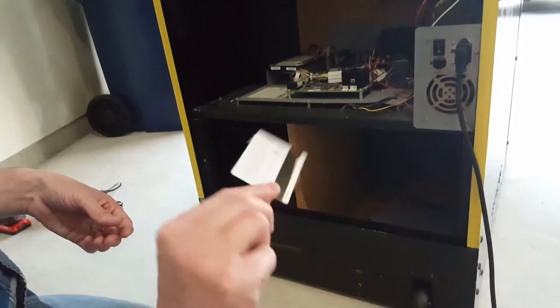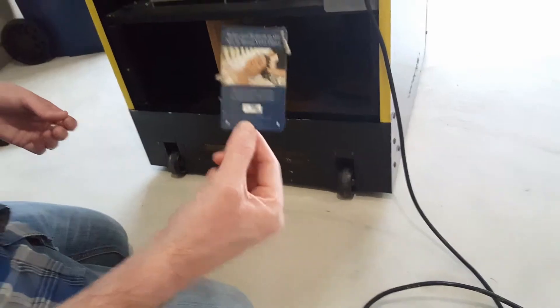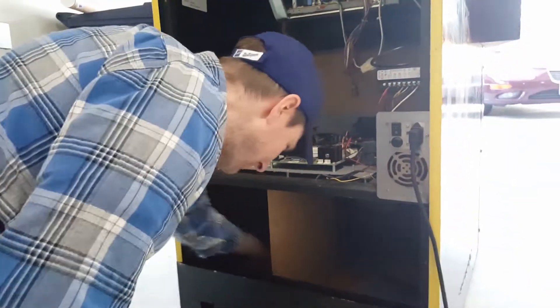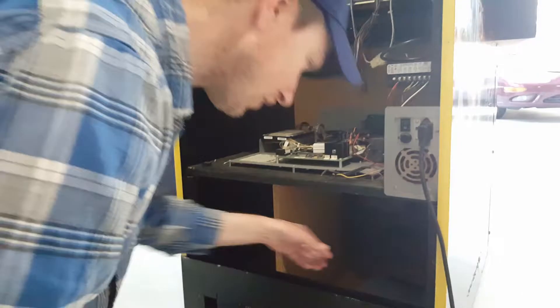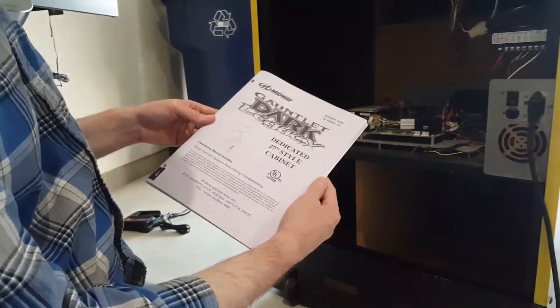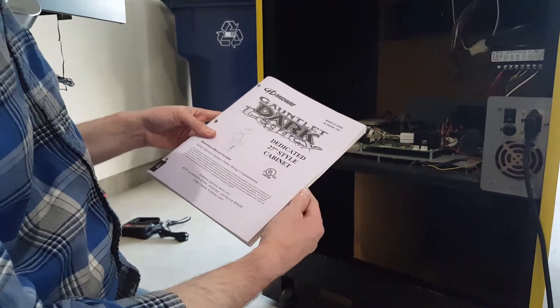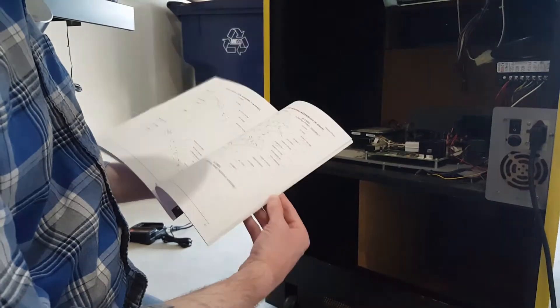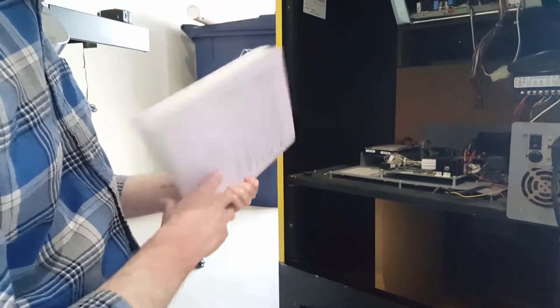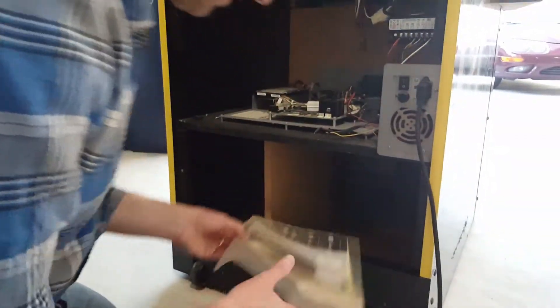Got somebody's hotel key card — that's just garbage, but still kind of cool. You wonder how it ended up in there. A small manila envelope, nothing in it. Got the owner's manual for the Gauntlet Dark Legacy dedicated 27-inch monitor — got all the good stuff in here. This was great that he still had this. Some other stuff in here, too.